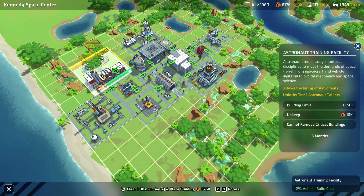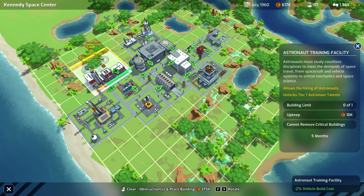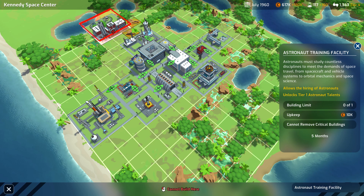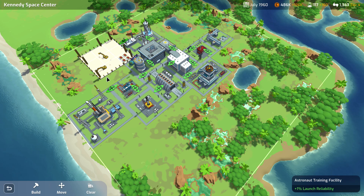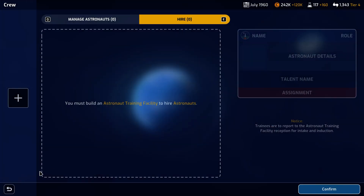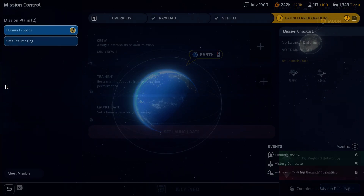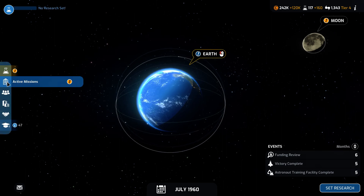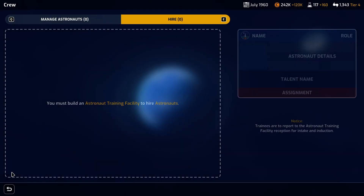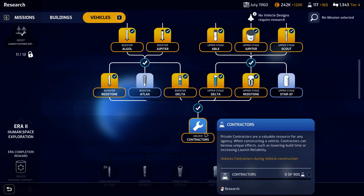That's going to cost 100. This will only cost 375. Do we want the launch reliability or vehicle build cost reduction? I think we'll have to go with the launch reliability first, so we'll go ahead and place that there. Now we can select — first we have to get our crew.